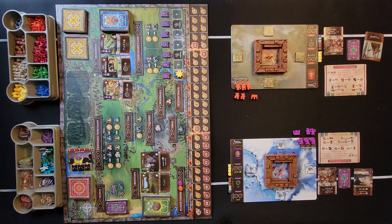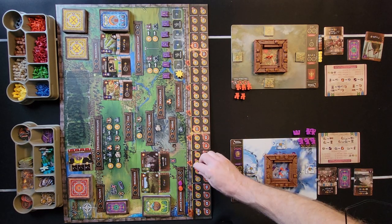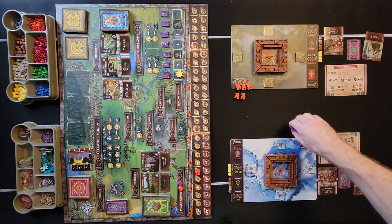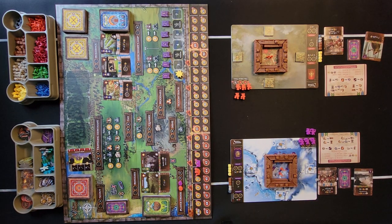Once that's done, hand out gold. First player gets five gold and second player gets six gold — tracked on the gold track down here. After that, take the catapult and set it on the zero place of the threat track. You can see these little catapults on the threat track — put it at the zero, the first one.